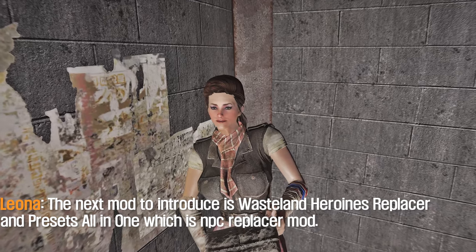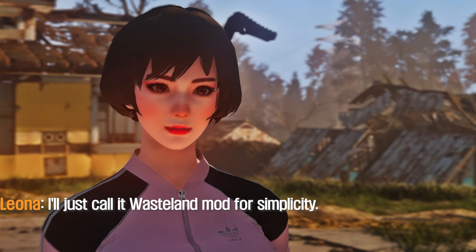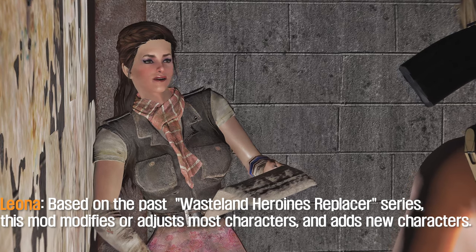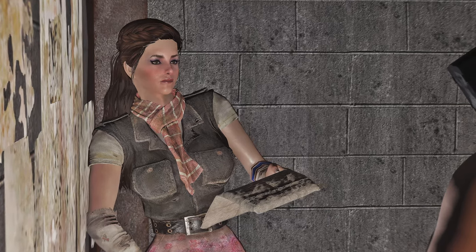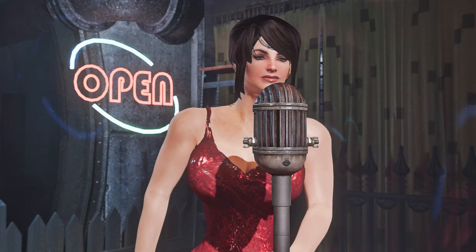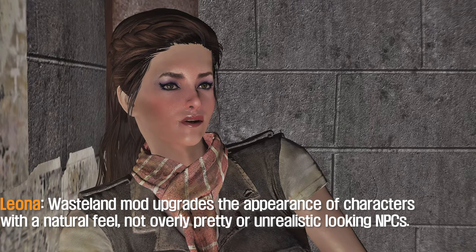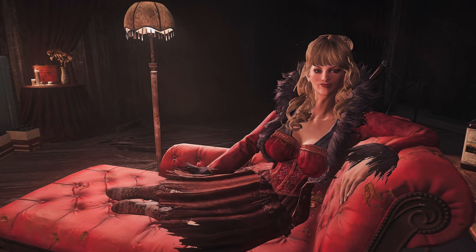The next mod is Wasteland Heroines Replacer and Presets All-in-One, an NPC replacer mod — I'll call it the Wasteland Mod for simplicity. It replaces the appearance of 43 female NPCs based on the past Wasteland Heroines Replacer series, modifying most characters and adding new ones. It not only changes appearances but also hairstyles. Best of all, despite changing character appearance and hair, it still maintains a lore-friendly personality with a natural feel — not overly pretty or unrealistic.